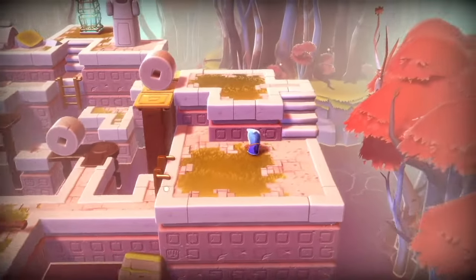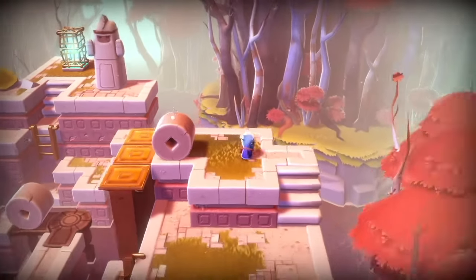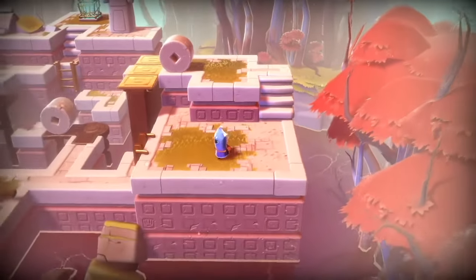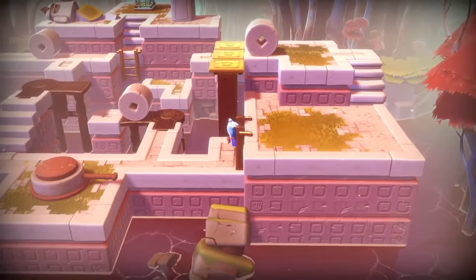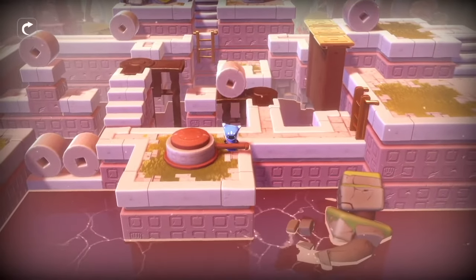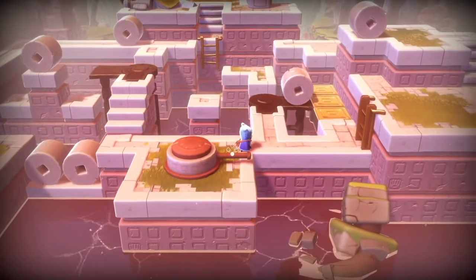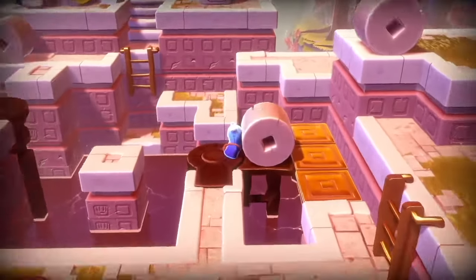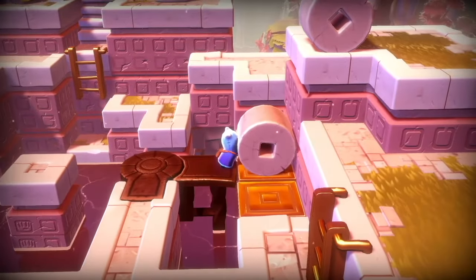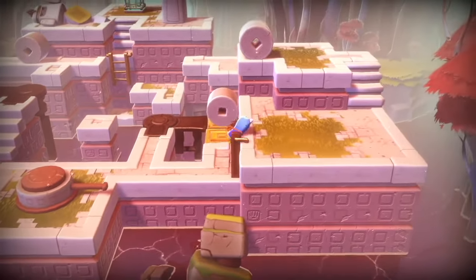Now we're going to take that little wheel. What I couldn't figure out originally is how to get them stacked. So we need to keep that wheel backward — keep that wheel back here at the top, and feel free to just leave it there from the beginning. Go back down and we'll put this little one underneath it just so we can stack the other one right on top of it, and then we can move the whole stack all to the left and bridge that gap.